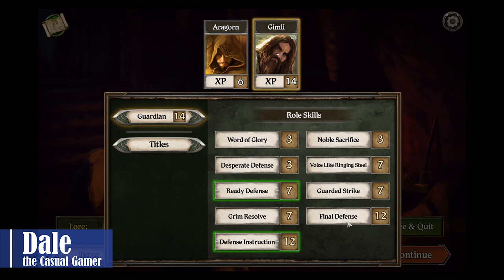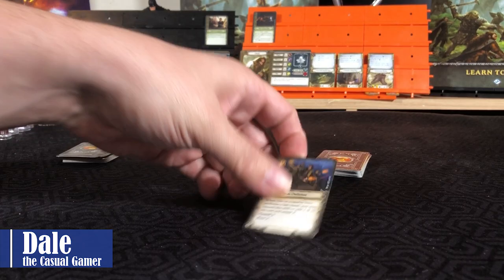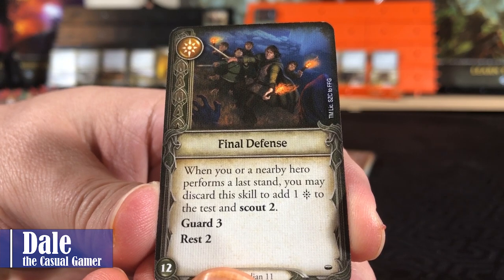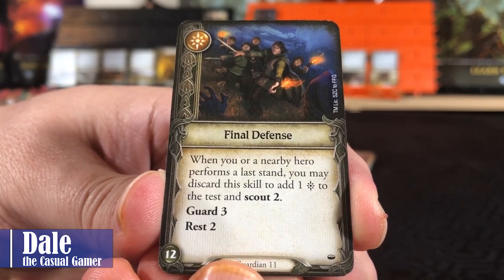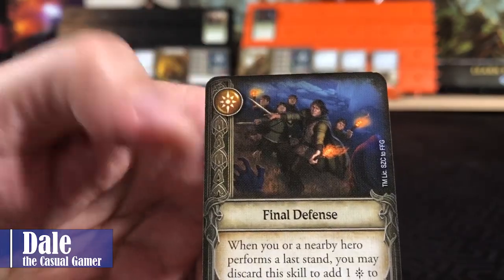For Gimli, we are going to go ahead and get Final Defense. When you or a nearby hero performs a last stand, you may discard the skill to add one success to the test and scout two. We also have options to guard three or rest two, and this also provides us a success.